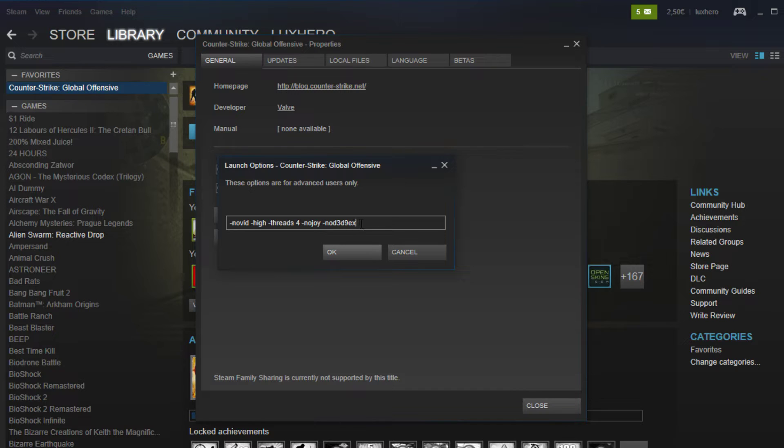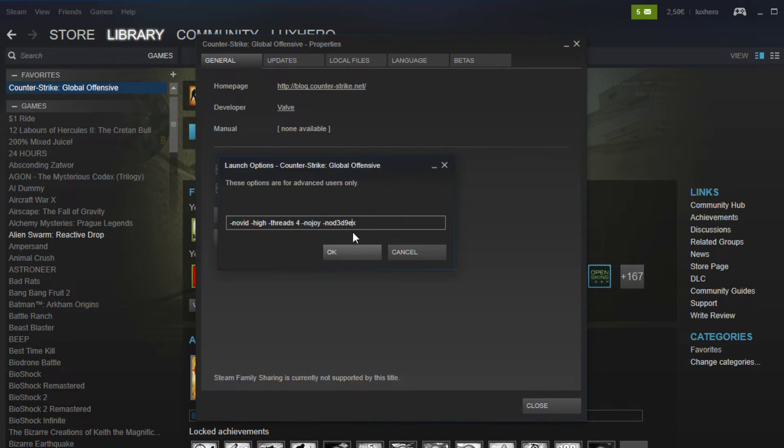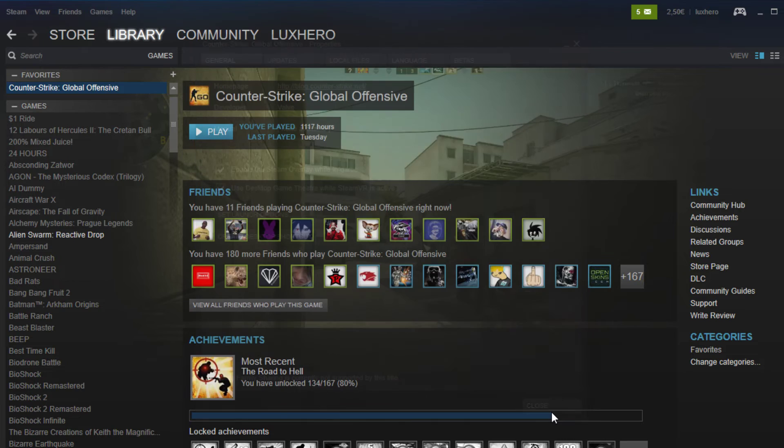And finally, -nod3d9ex, which will disable the external rendering of DirectX.